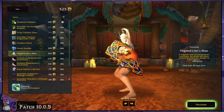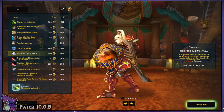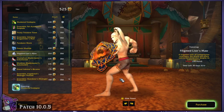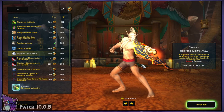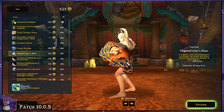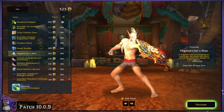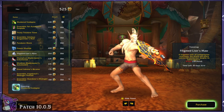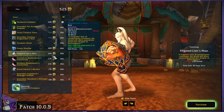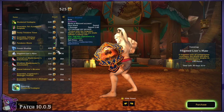Next we have the Filigreed Lion's Maw — this is the shield everyone's been talking about. Look at this beauty — it's a 3D asset Lion's Maw, very Alliance-themed shield. And it looks like the head moves — yeah, it is, kind of going 'nah nah nah.' That's pretty cool. This is a very neat shield and it's only 250, so not nearly as expensive as some of the above stuff. I'm absolutely going to get that one.